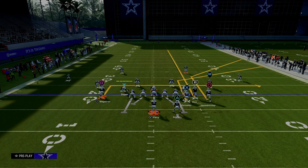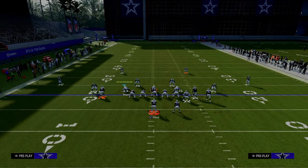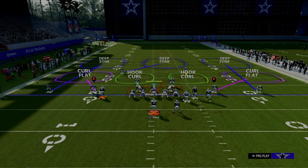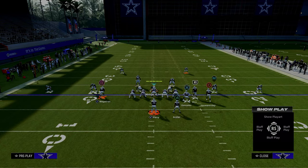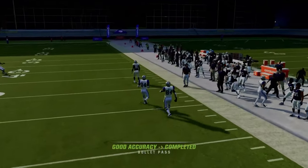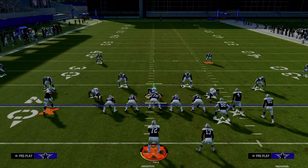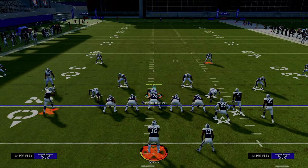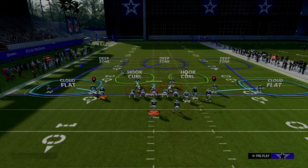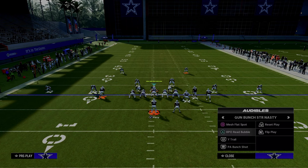It looks something like what you see on screen. We're going to use a tight end apprentice corner route to get that short corner route depth, and basically try to throw this tight end route. The circle receiver should run off the outside third and then this is going to be open. This formation is not as potent and powerful, in my opinion, as Bunch Strong Offset in the Jets playbook, mainly because of the routes and the depths at which they get to.